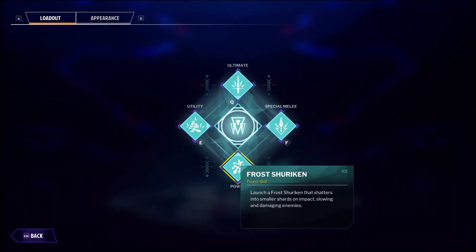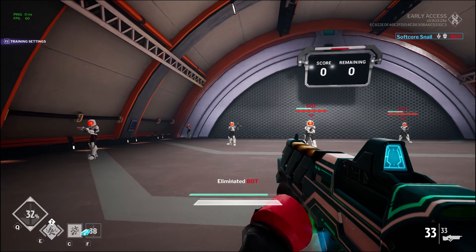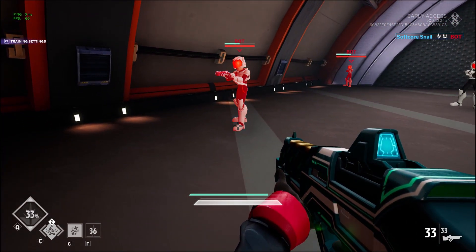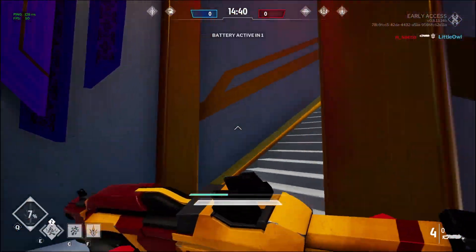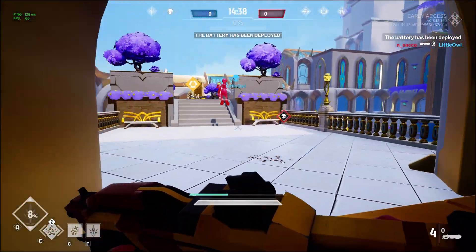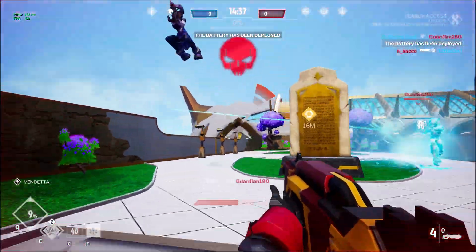His power skill is a frozen shuriken, which is insanely powerful. You throw the shuriken, and when impacting an enemy or surface, it explodes into fragments that continue forward and bounce off walls. These fragments do incredible damage and significantly slow the enemy. If you hit this ability on an enemy, they will be at very low health, if not dead already. And when I say it slows them, I mean it really slows them.